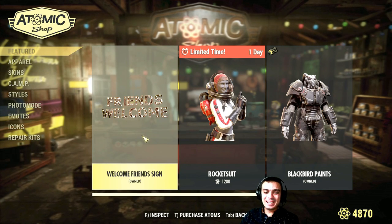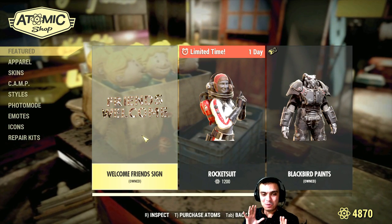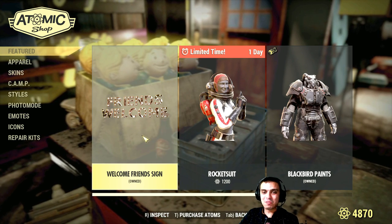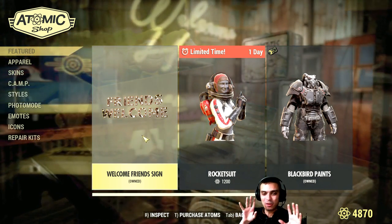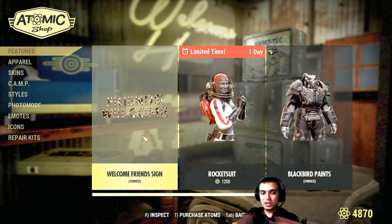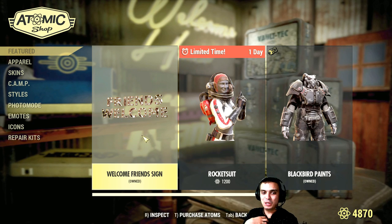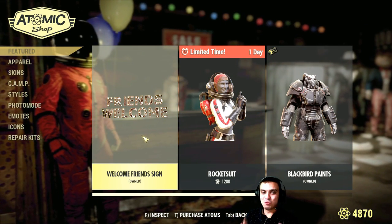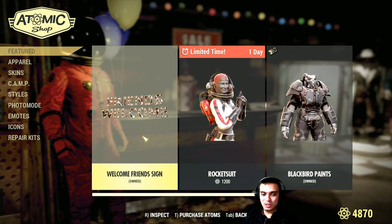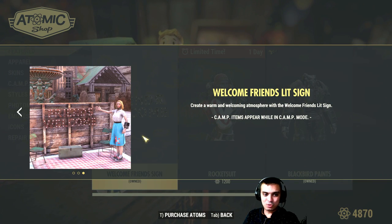I swear to God, I hate this sign. 'Friends Welcome, Welcome Friends' is the worst freaking sign you can possibly get. It's small, not all the bulbs work. I recommend you not to get it. It's just bad — that's my personal opinion. I know a lot of you guys agree with me. I expected this to be something way better; this is just not cool at all.